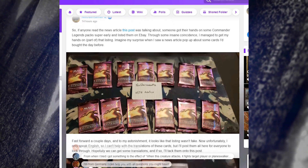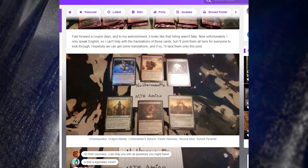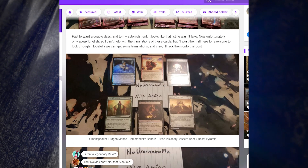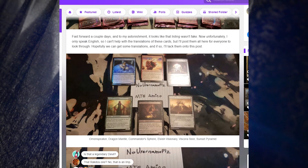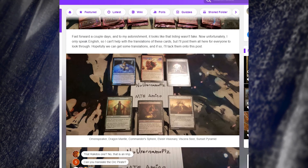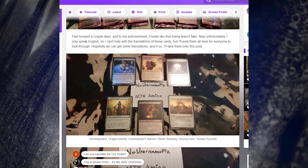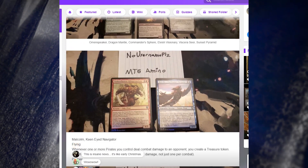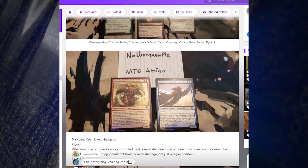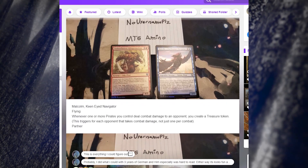Looking at the cards, I can see Viserys and Elish Visionary. The user confirms the listing wasn't fake and notes they only speak English so can't translate the German cards, but will post them all. Cards revealed include Omen Speaker, Dragon Mantle, Commander Sphere, Elish Visionary, the Sara Seer, Sunset Pyramid, and Malcolm Keen Eye Navigator along with a Treasure token.